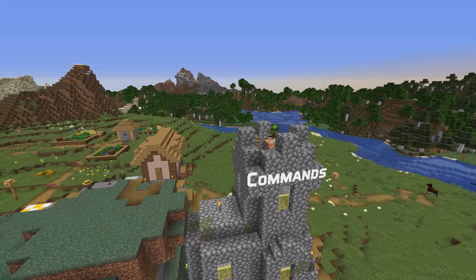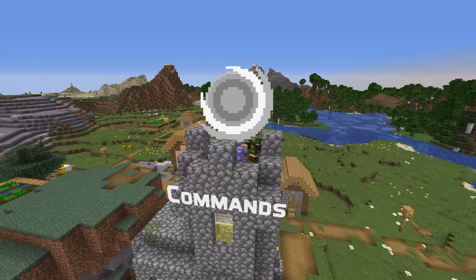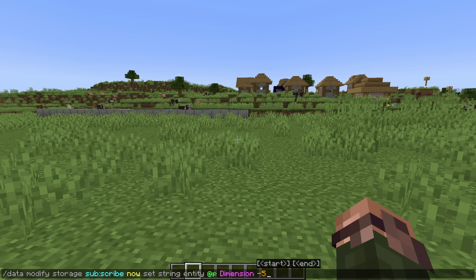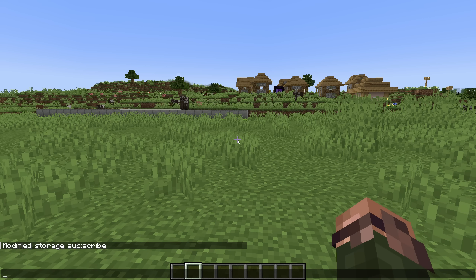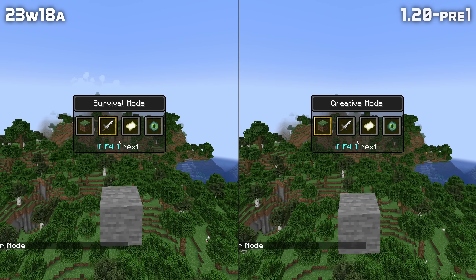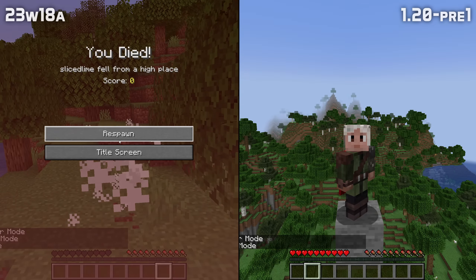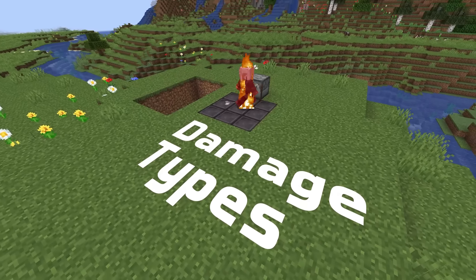In technical news, let's start with loot! The game now uses named random sequences to deterministically produce loot for loot tables. That means that for things like bartering or drops from killing mobs, in worlds with the same seed, the sequence of items will now be the same. The ID of the random sequence to use for a loot table is specified in a new field called random_sequence.